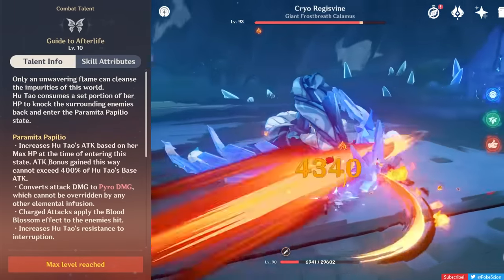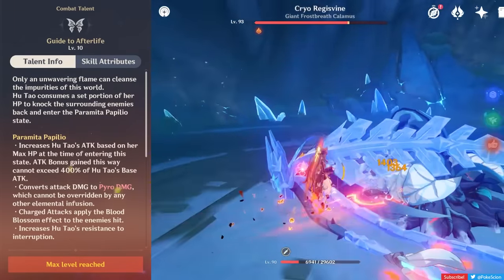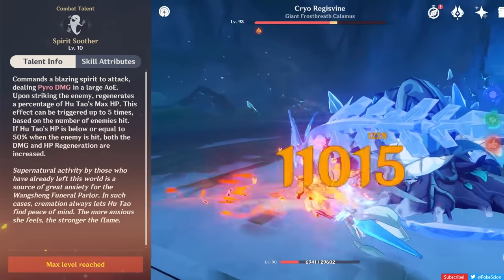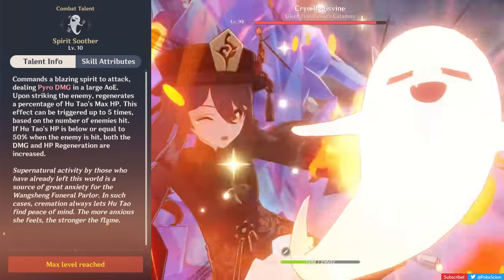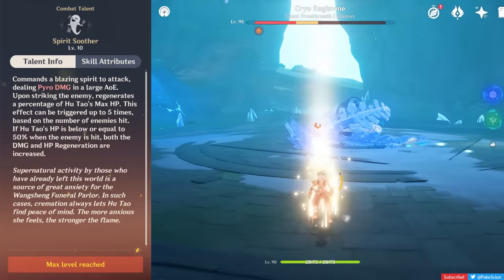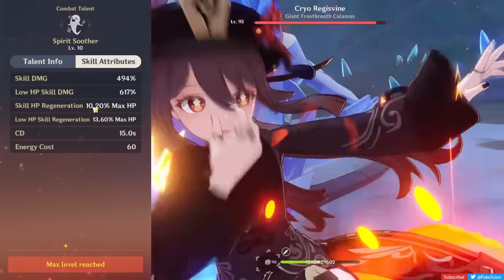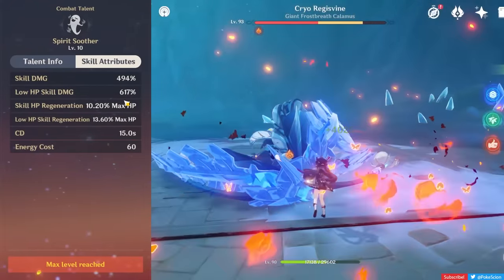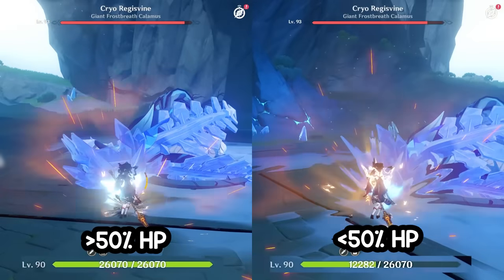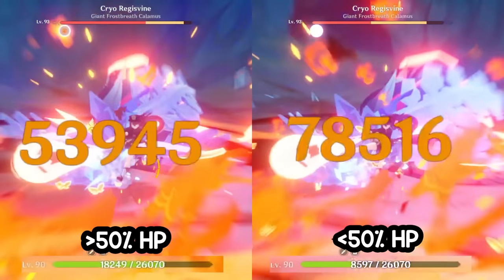The part where she burns 30% of her current HP isn't bad either, since it actually makes her stronger due to a couple of her other talents, one of which is her burst. Hu Tao's elemental burst, Spirit Soother, is not just great at dealing damage, but also provides her with a panic heal option. On cast, Hu Tao will hurl a ghost around in a large AoE that does Pyro damage and will also heal her depending on the number of enemies hit by it.